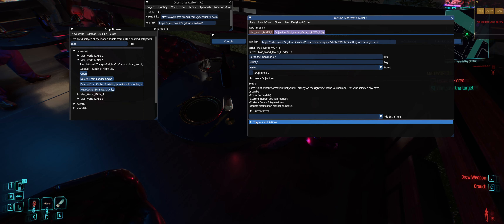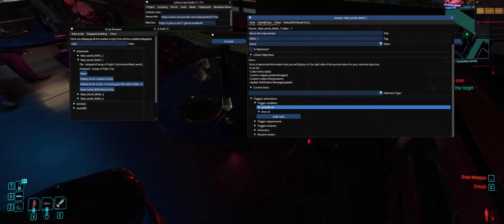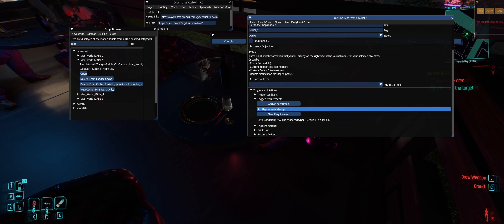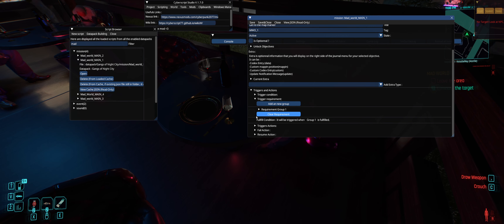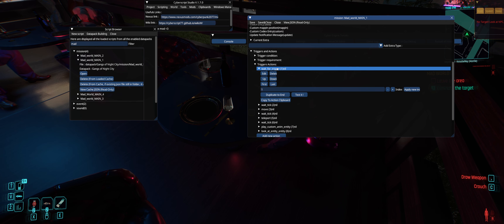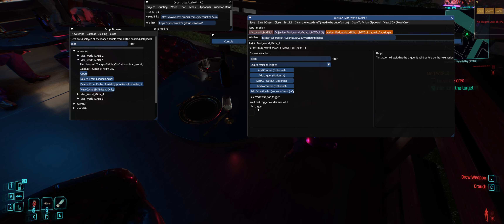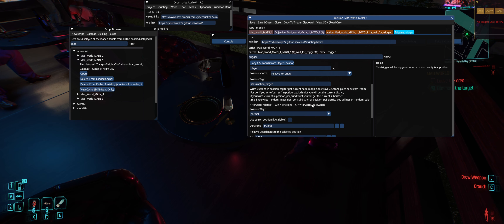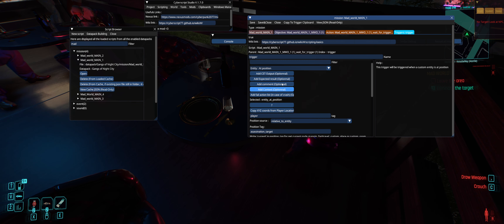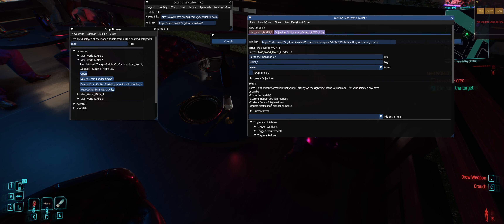After that's done the objectives will now start. All objectives will have triggers of course, because we want to make sure everything works correctly. We have position — the player's position — and then the time we set, which is 11 PM, and then the trigger requirements. You would just put time and position, so once those are met the objective can actually be active.